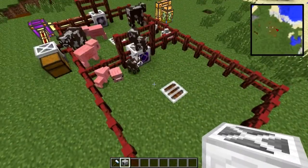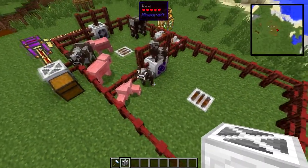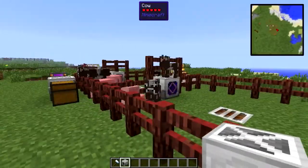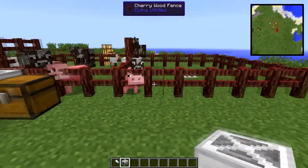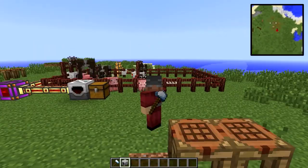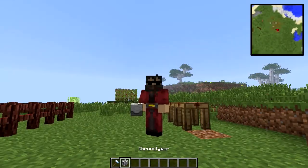Once you breed them with the other breeder, you can filter out the little animals for them to grow up, and then for you to slaughter — or for something else to slaughter them. This was a Block Spotlight on the Chronotyper.